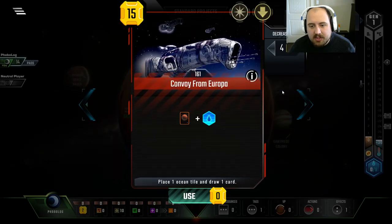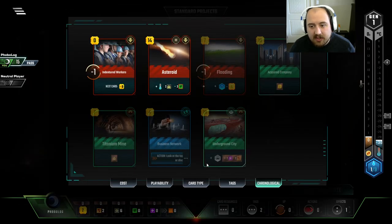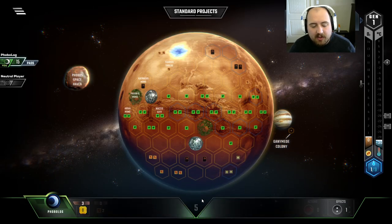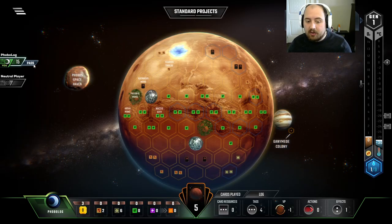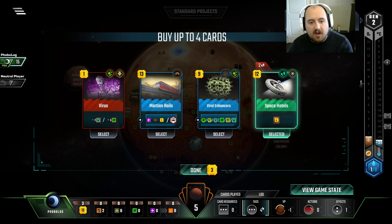Maybe what we do is we start with a Convoy from Europa — it's a slight overpay. Let's just get the Steel, honestly, at this point. And we're going to rely on the single card draw. Didn't really hit it, but we'll grab the Acquired Company — that will get us some actual money coming in. We are not going to overspend on the Titanium.